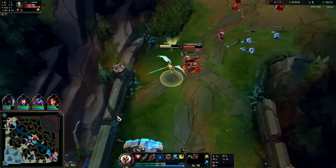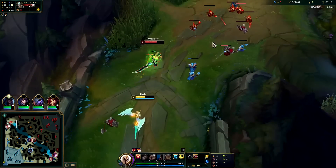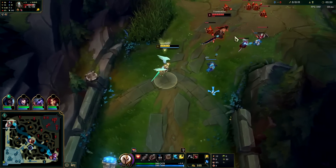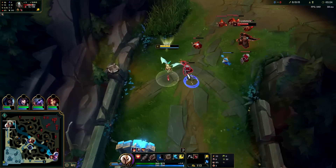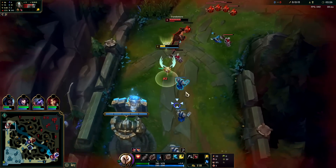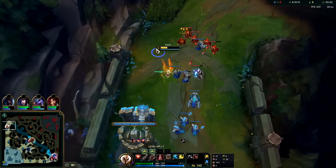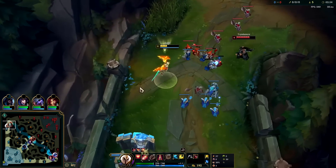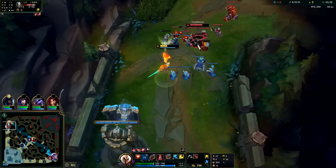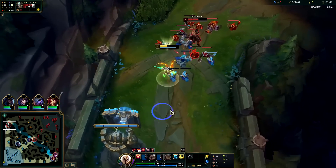Auto attack into E, back off, hit him with one more auto. Tried to bait him into a turret shot but couldn't quite get it. Fleet's up so we want to poke with an E. You don't really want to miss a minion to poke an enemy champion with your fleet, but it can be worth it if you're not missing a minion to just hit him with your E from range pre-six.